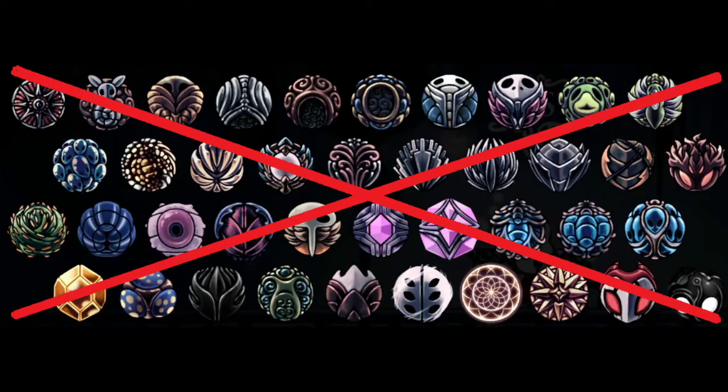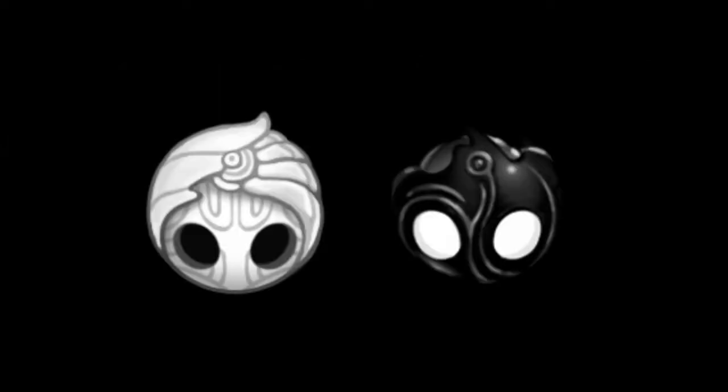Challenge 5: No using any charms at all — the charm binding in the Pantheons, but for the whole game. If you want the true ending, you'll need King's Soul and Void Heart, but I suppose that doesn't need to count because you only need those for story and completion reasons, not to make combat or gameplay easier.